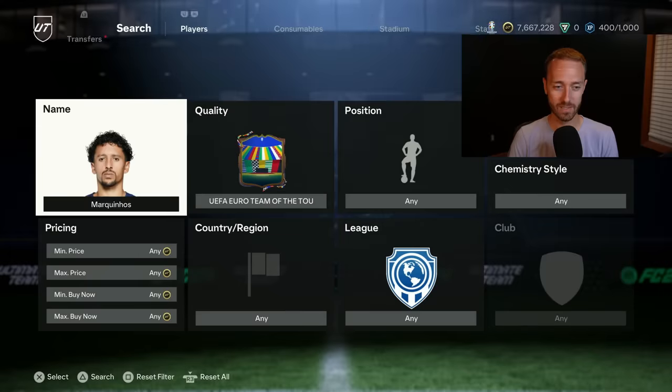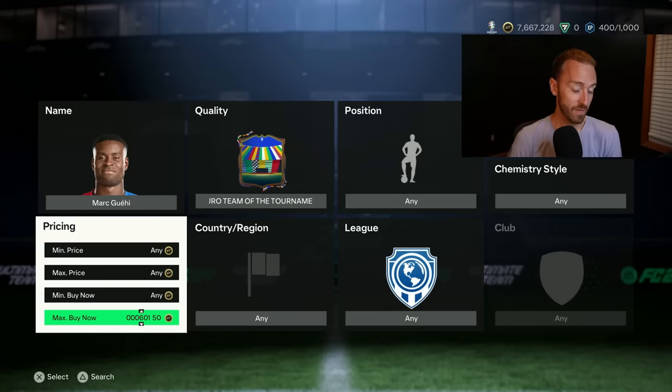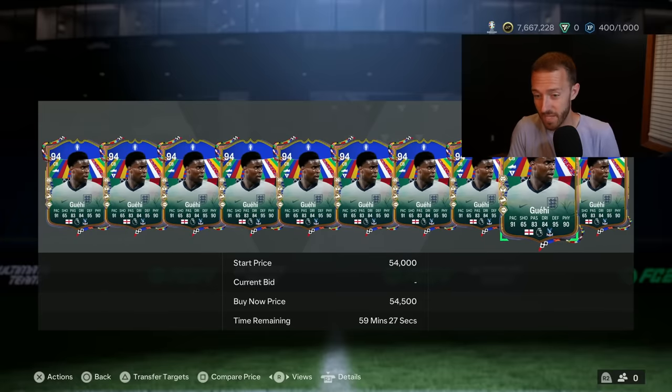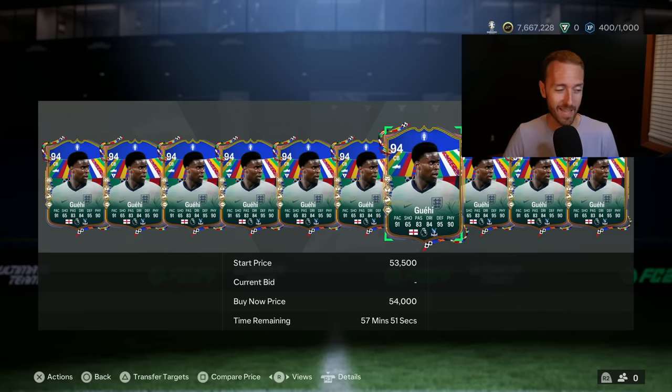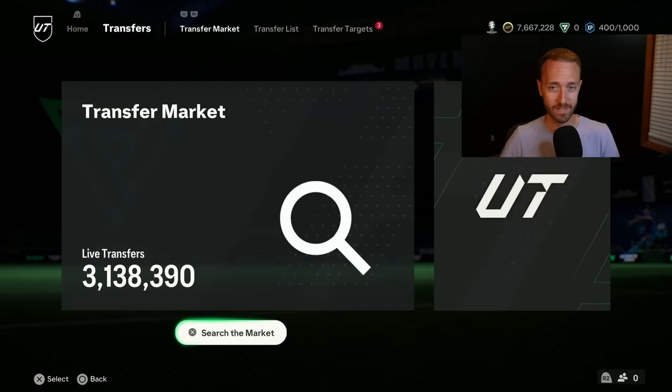Watch out for some of the guys playing today that have these cards — the Spanish cards and the English cards. Gavi, right? If England win today or even score during the game, people are so used to having live cards that upgrade — all the PTGs, all the Make Your Marks — these cards are not live, but people might buy them upon a goal being scored. So keep an eye on Fabian Ruiz or Gavi during the game tonight, and also in the Colombia-Argentina final for the Copa America. Keep an eye on Messi, Valverde, and Lautaro Martinez because those cards could be moving in price — people think they'll get upgrades because every other Euro promo card so far has been live.